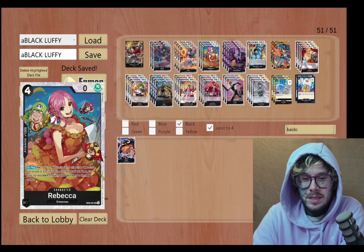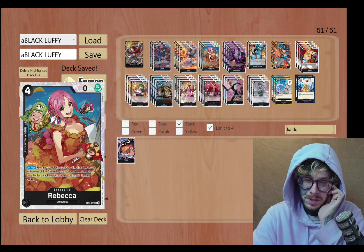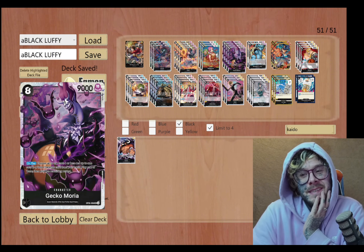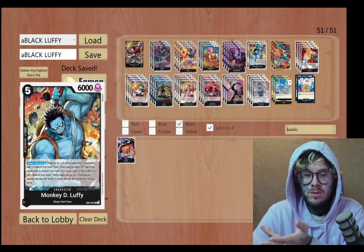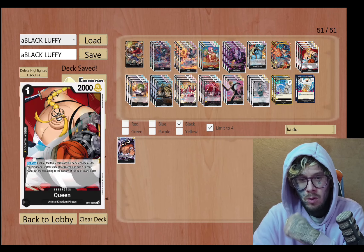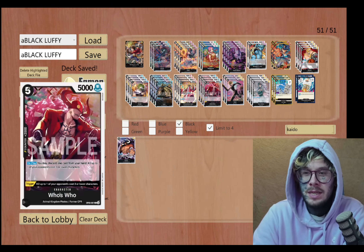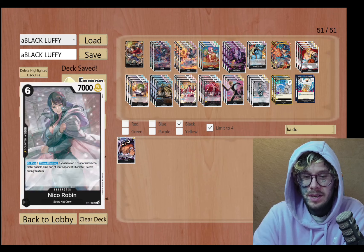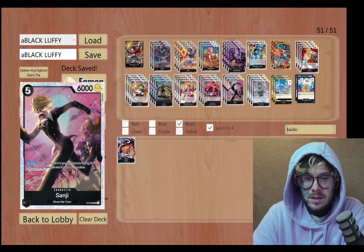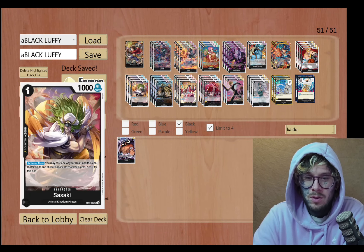I got Brook — staple. Sabo blocker — another staple. I got Rebecca. I don't know if I should add another one of her because I really like to see her early game — I want her in my trash so I can do the Gecko. So I got four Geckos, two Nightmare Monkey Luffys, two Sabos, four Queen searchers because this is mostly Animal Kingdom and I want to pull the Jack early. I got Niko Robin — great card if you can get her to stick. Great card.